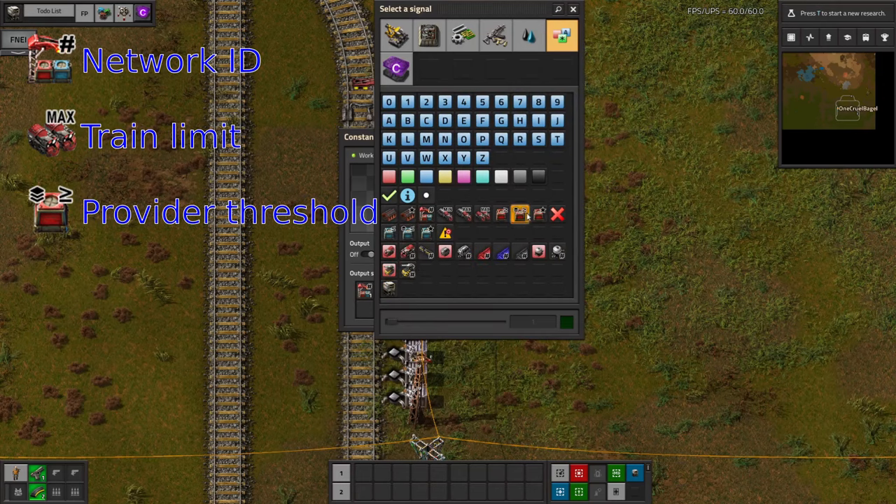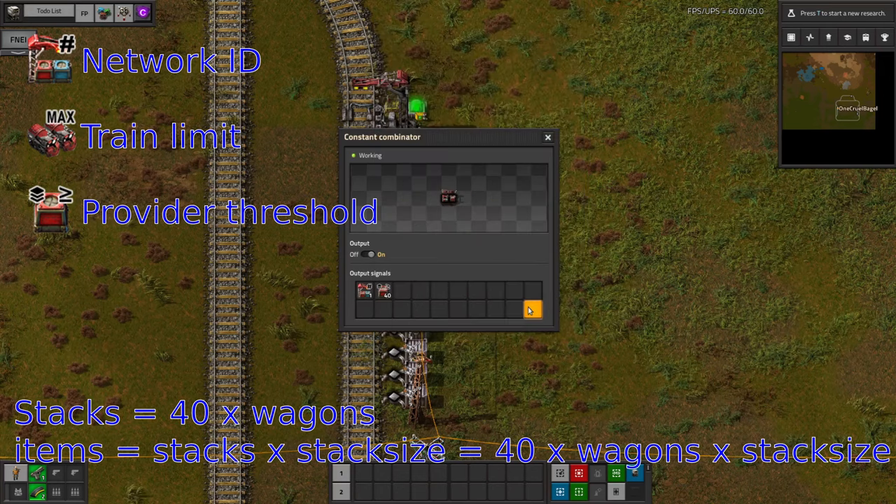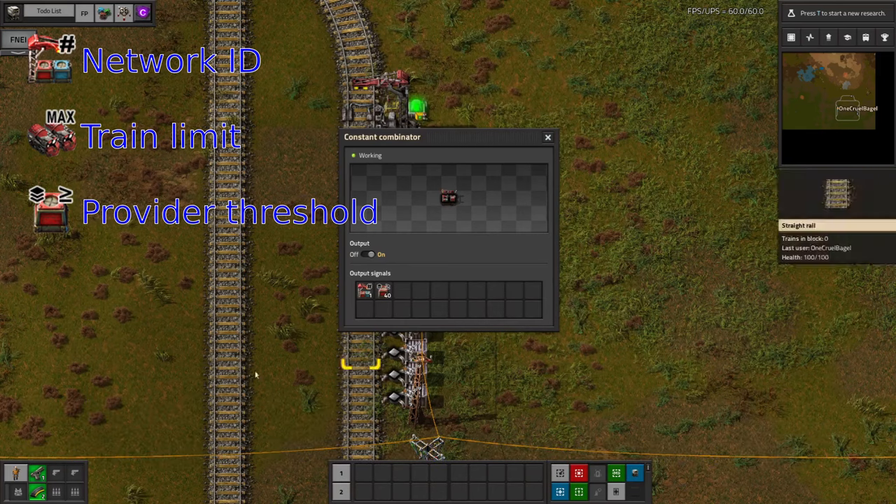Since this is a provider station, you need to set the provide threshold. This is the quantity of a resource the station has to have before LTN considers it to be ready, so if the resource is lower than this threshold, trains will never be sent to it. You can set this as a number of items or as a number of stacks. Since a train always carries the same number of stacks, I recommend using this option. Because in this case I only have a single wagon on my trains, I shall set this to 40 stacks. However, if your trains are longer, just increase this number as appropriate. And that's the configuration done, so now we can wire everything up.